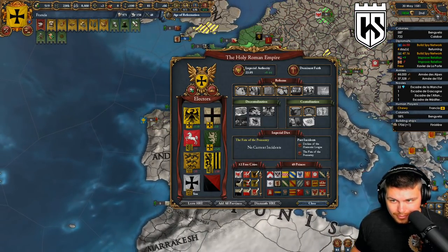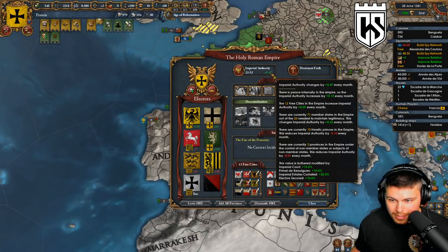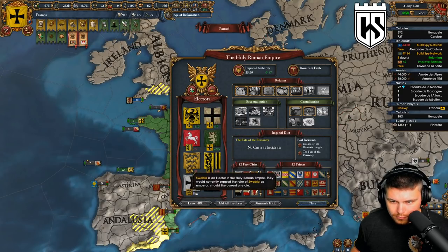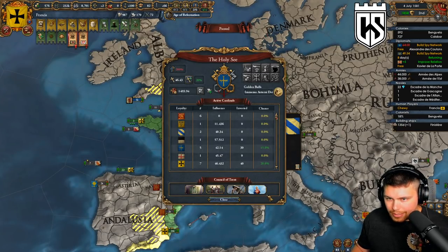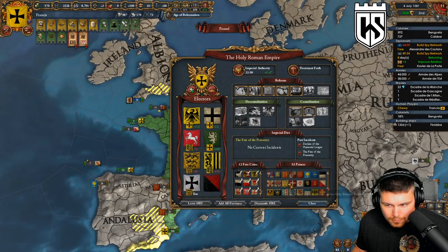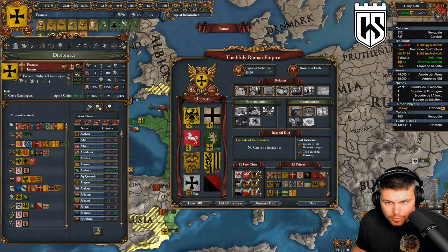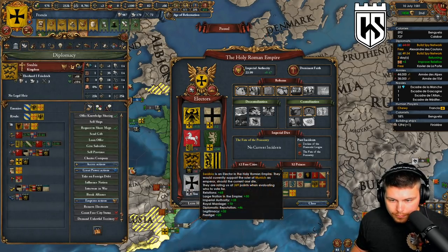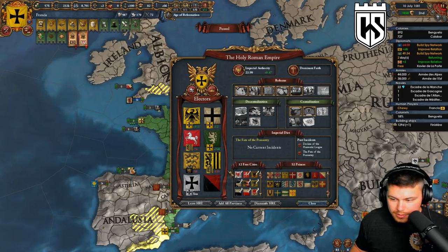These guys are all in the HRE though - that's really good. We have internal peace as well - goodness gracious. We need to make sure we are voting for ourselves in the HRE election. Wait, how do I vote for myself? Is that a thing? Oh, it's right here - we are currently backing him but we need to back ourselves. There we go. He will actually vote for us if we can get him to like me enough.